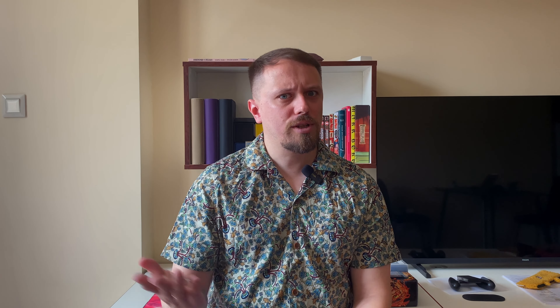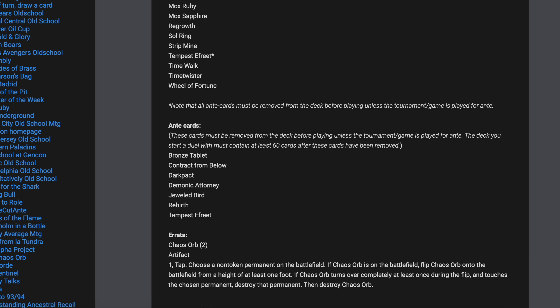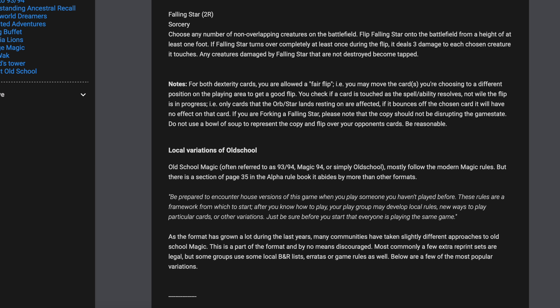And the last important card for me. At some point I dropped standard and wasn't interested in new sets, and I thought I would not play magic anymore — but I still liked to look at cards. And one moment I read an article about old school magic, you know, 93-94. After that I went to the 93-94 blog — old school magic blog, I think it's on Blogspot — and I read a lot of articles by Magnus, and I started to like the format.